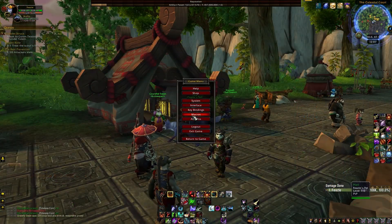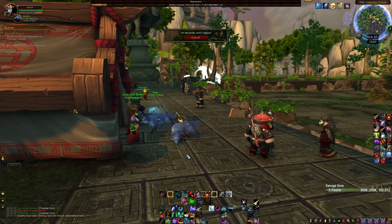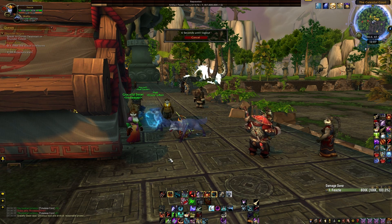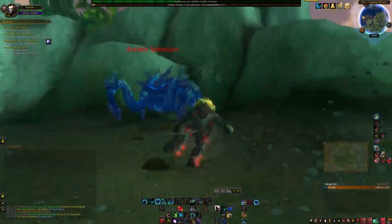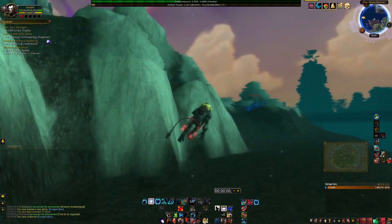Once you get the toy, get 4 max level characters to the island and set their hearthstones there. With the Dalaran hearthstone and all the ways to get around in the game, you don't really need your main hearth set anywhere else. Once you get all your characters on the island, you can start the farm route.